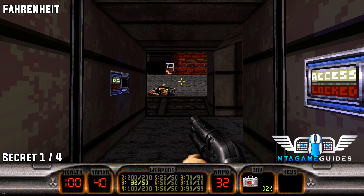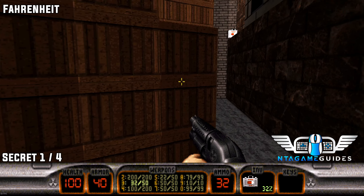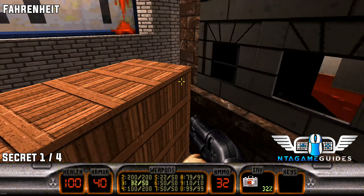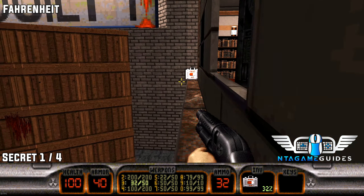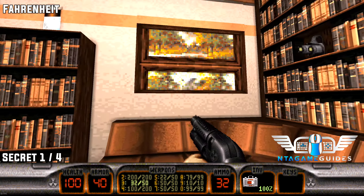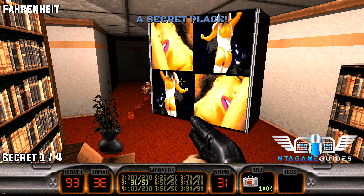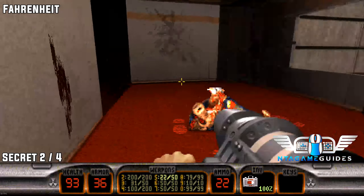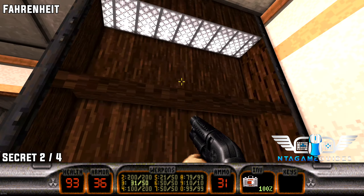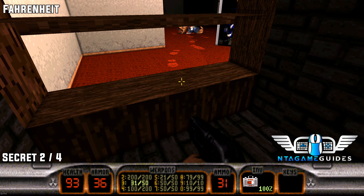In the next level, once you find the blue keycard, before going straight head right and enter the light storage area. Jump on the boxes to get through the window. Once inside, there will be a secret place directly in the wall — be careful, you'll get attacked by a turret. In this area you need to shoot the bottles off an invisible shelf that you can jump through.